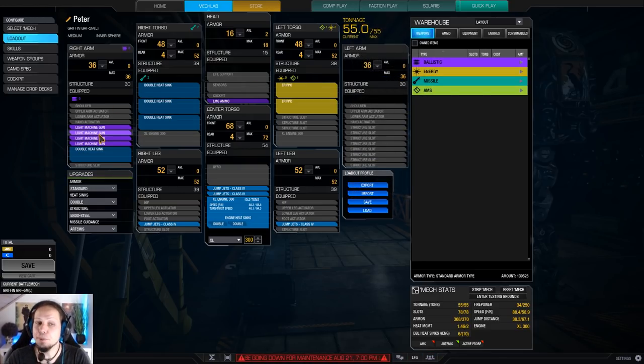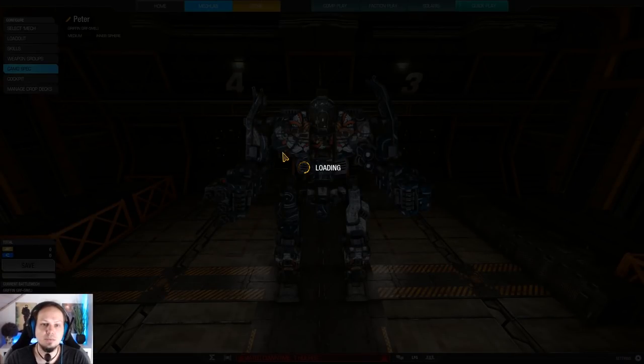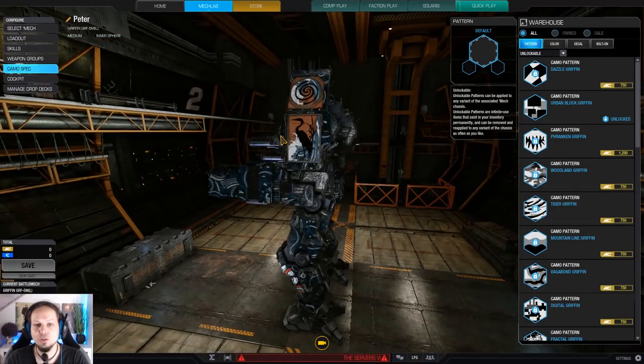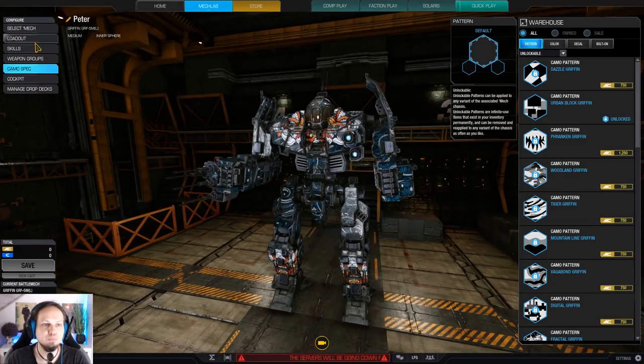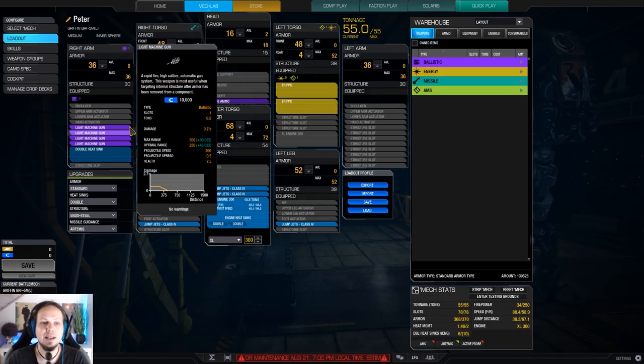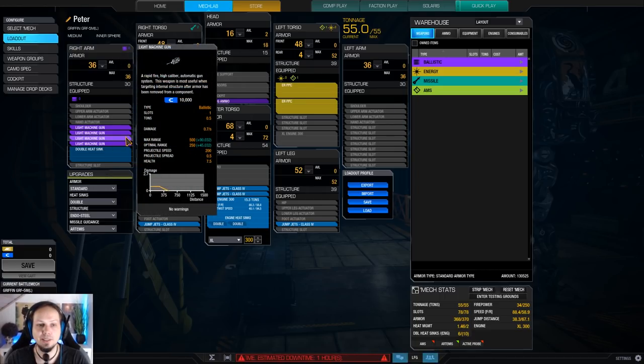The machine guns are light machine guns here because I want to stay at safe distance mostly, since I run an XL engine and the Gryphon is okay in terms of hitboxes. It is a bit wide, but it has nice arm shields to protect your torsos. So light machine guns, not regular machine guns - we don't want to get super close. Heavy machine guns are completely off the books. We have a range of 250 meters.